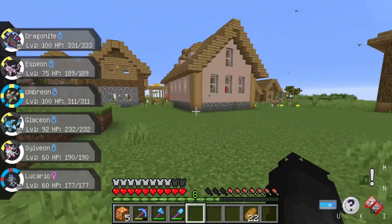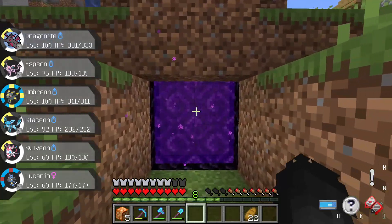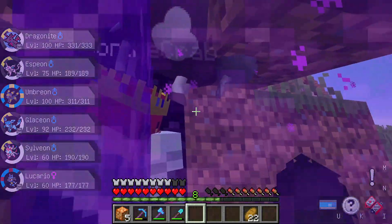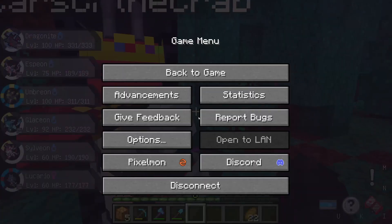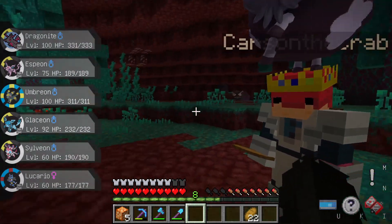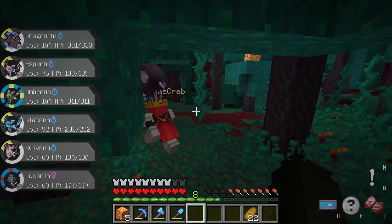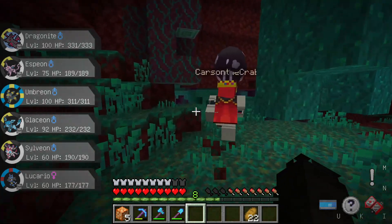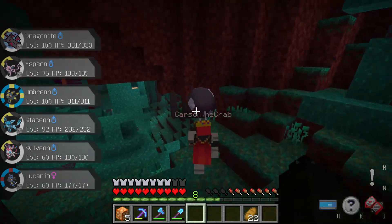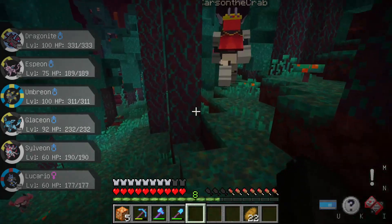Today we have decided to go to the Nether to see if we can find anything cool. I'm scared. Which way did you say the crash was? I don't remember — I think it was this way. I think it was a tiny Gastly.